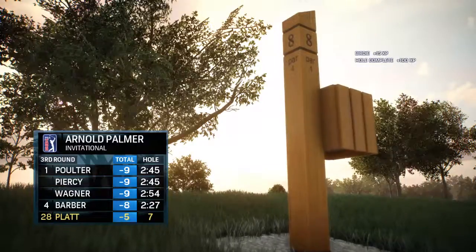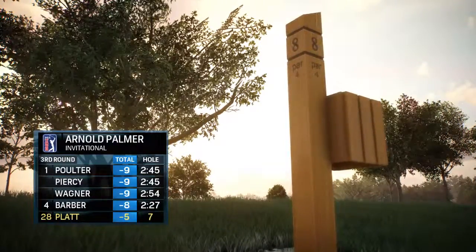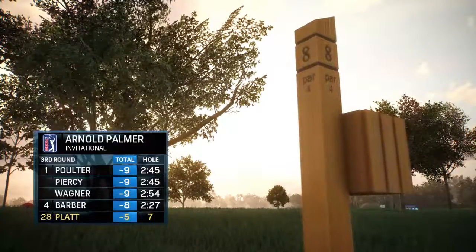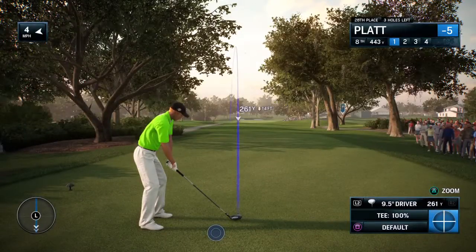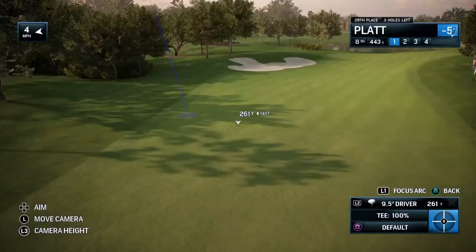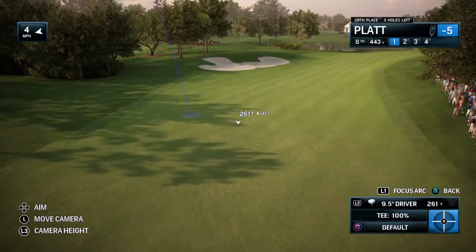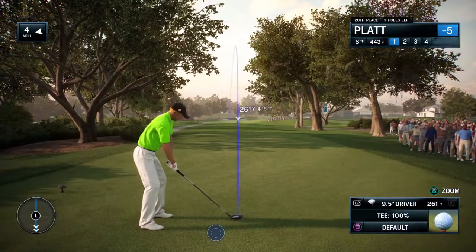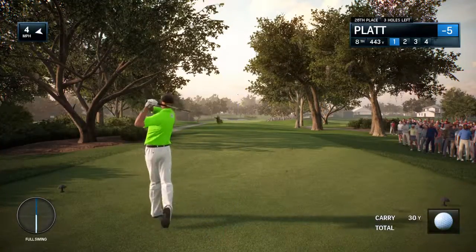Frank, I'm sure it feels good to get some red numbers on the card, but this tournament is probably too far out of reach at this point. No question. Getting ready to tee off here at the eighth. Frank, this hole has it all — dog leg, bunkers, water. How do you successfully navigate it? It's such a pretty-looking hole, Rich. That bunker down the left sort of pops out and you see it. So you can either work it off that to the right, or just aim a little right. But be careful of those trees on the right.